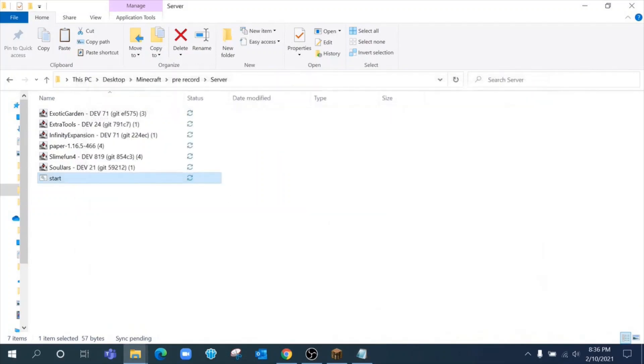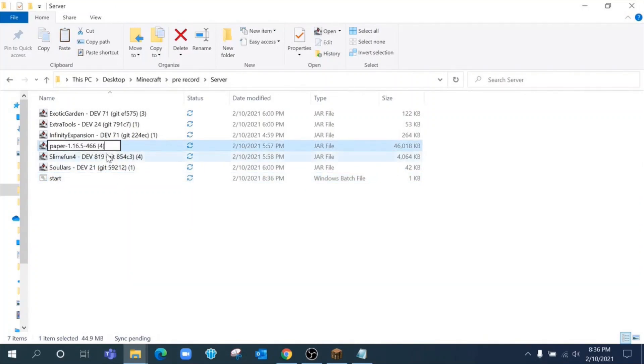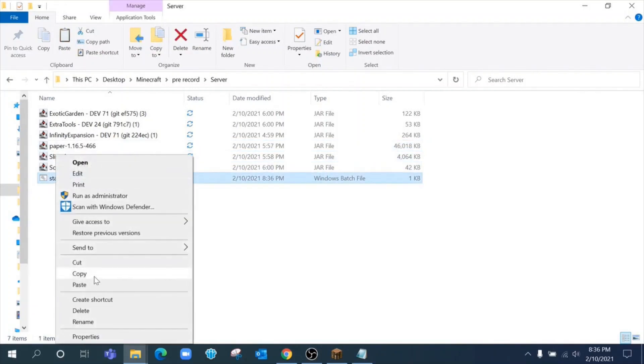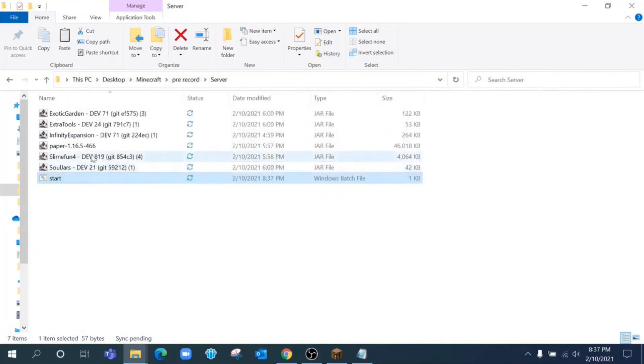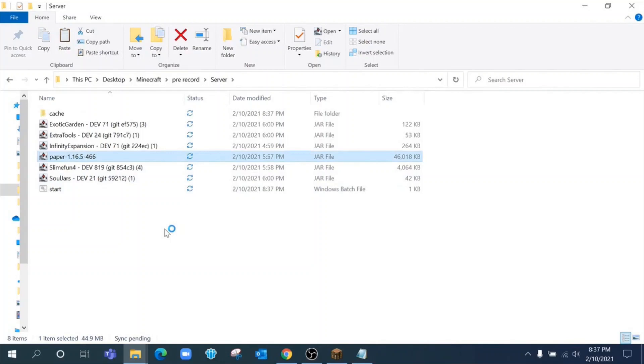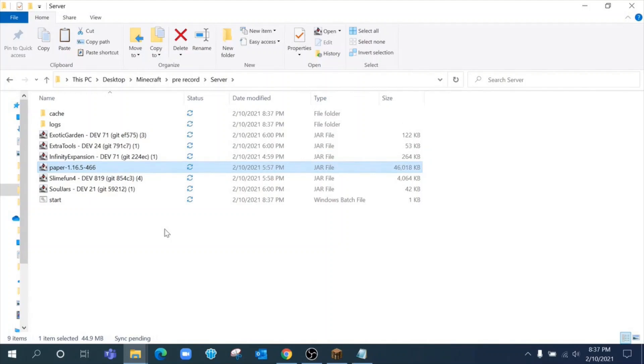Here's how you get your server started. Double-click your Paper file and in about 10 seconds you're going to see a couple of files and folders appear. You're looking for 'cache', 'logs', and then two files: EULA and server.properties. The EULA is the End User License Agreement which you must legally agree to, and you are bound to follow. Once that appears we're going to open it up and configure it to let the server run.